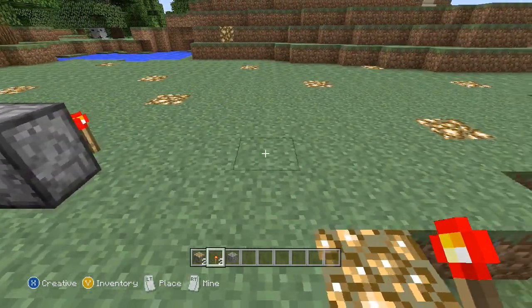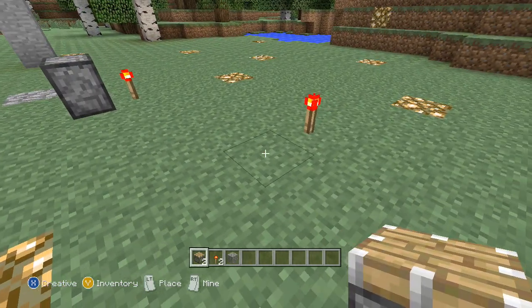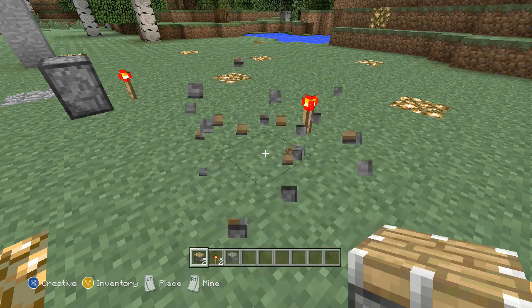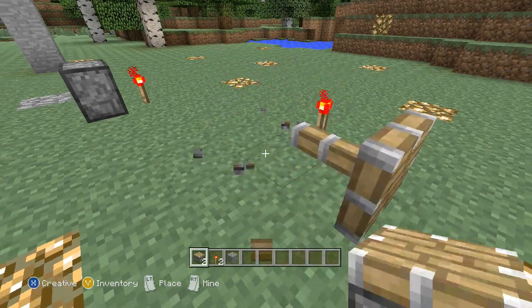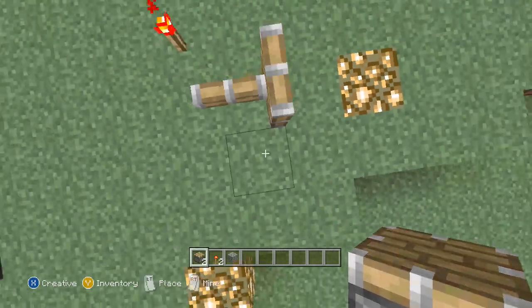If I do a similar procedure, we can go ahead and get the front part of the piston only. This one is going to be a little bit more difficult. There we go — we hit the back part of the piston and now we just have the piston head.